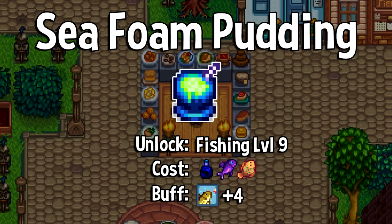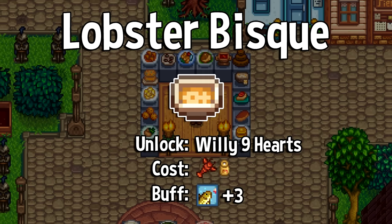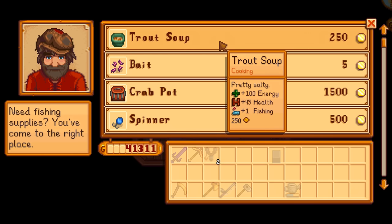Seafoam pudding is a big one for fishers. It's unlocked at level 9 fishing. You'll definitely have to go out of your way to get the ingredients — a flounder, a midnight carp, and squid ink — but it gives you a massive plus-4 fishing buff, which is perfect for finishing off those difficult legendary fish. If that's a bit of a chore, lobster bisque can be a hard-to-unlock but easy-to-make alternative. You'll either need to wait until Winter 14th of Year Two on Queen of the Sauce, or get 9 hearts with Willy. It only takes a lobster and milk, easy to get items at any time of the year, and gives plus-3 fishing. And if that's still a bit much, my third choice for fishing buff is trout soup, which can be bought at any time from Willy's shop for 250 gold, giving you a tidy plus-1 fishing.